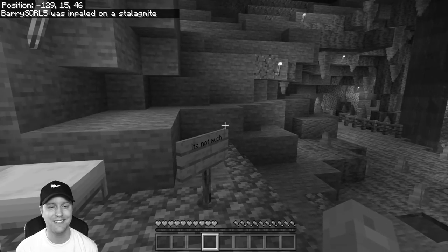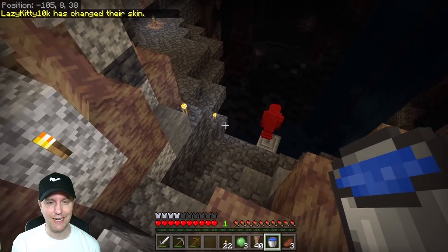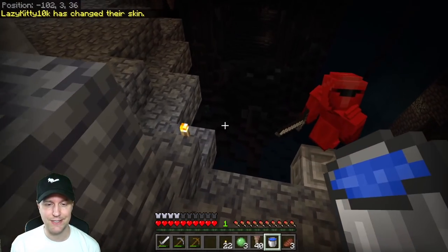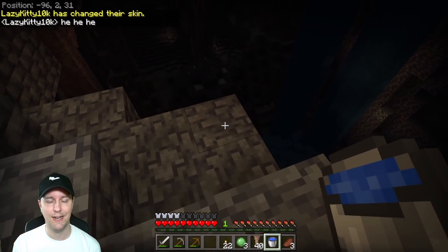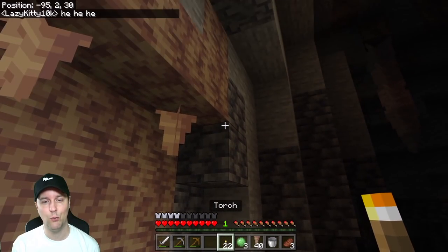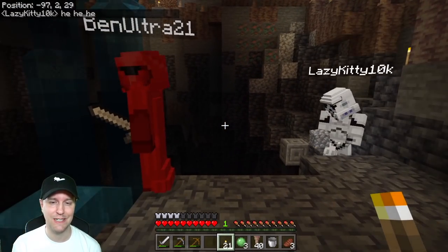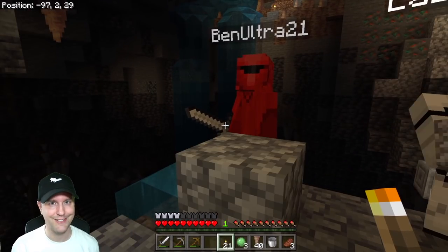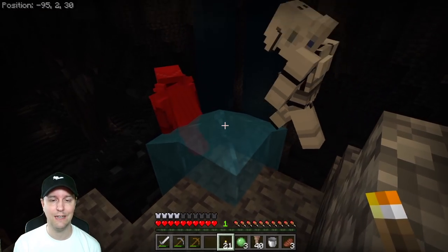I fell on a stalagmite — it was raining outside, I got all disorganized, and the next thing you know I fell onto dripstone, broke my leg, and died. Then Ben Ultra took a few of my experience points, so I'm back down to one. But that's okay because we were probably going to die in here anyway. I've added a little waterfall here so we can get farther down. Lazy Kitty and Ben Ultra have already found some interesting things, so I'm excited.